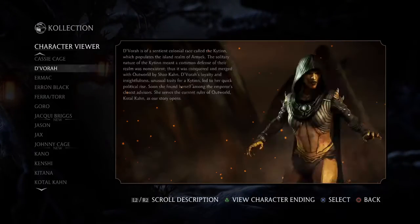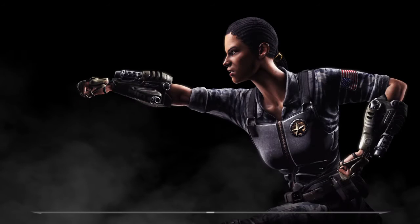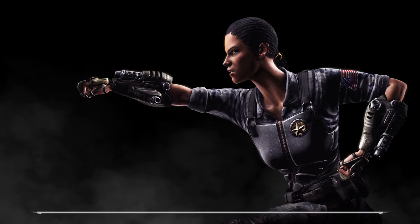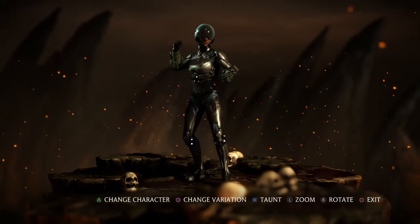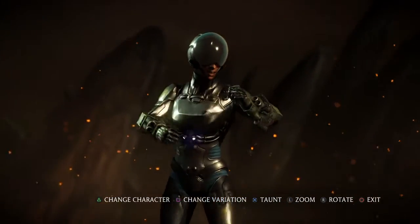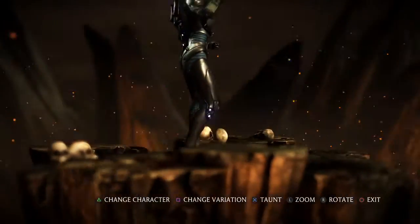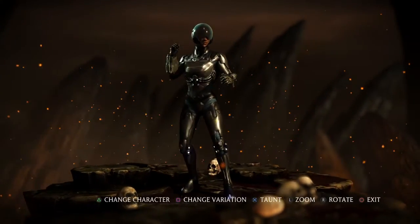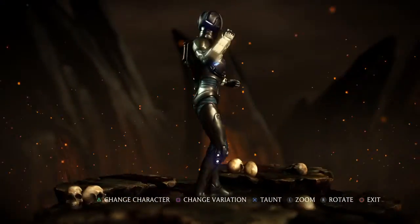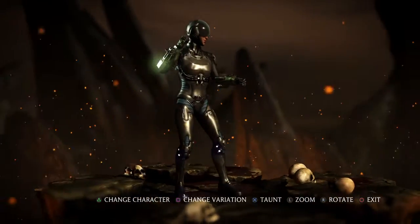Now going to Jacqui Briggs — this is Cybernetic Jacqui Briggs. Both skins are unlocked by playing mobile. She's got kind of a Halo look with her cybernetic suit. Her variations are Shotgun, Full Auto, and High Tech. I think the High Tech variation works best with this skin.